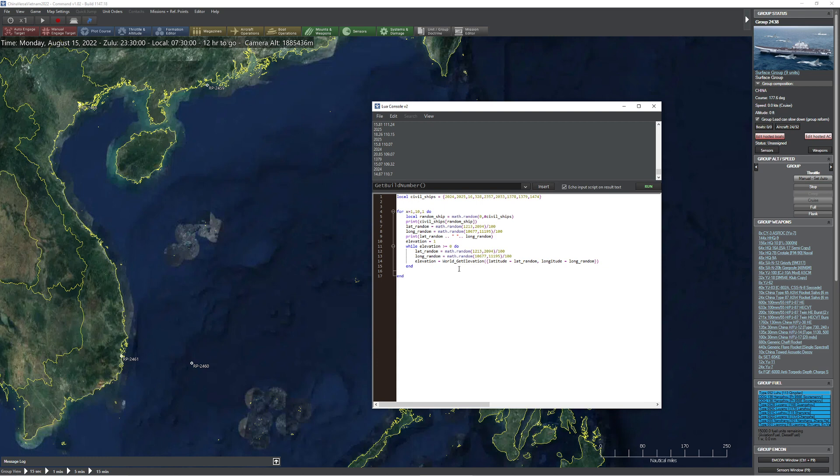The only thing left is to actually make the object. I'm a huge fan of add_unit. The command is simple — I'll do ScenEdit_AddUnit with a list: type = 'Ship', name = 'Civil Vessel..' .. random_number, where random_number = math.random(1000, 9999). We'll also generate a local random_heading = math.random(0, 360), then set heading = random_heading and DBID = civil_ships[random_ship].